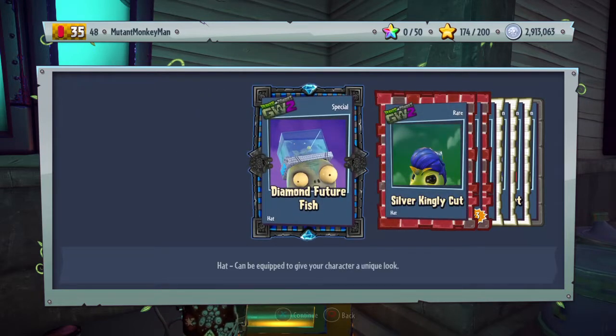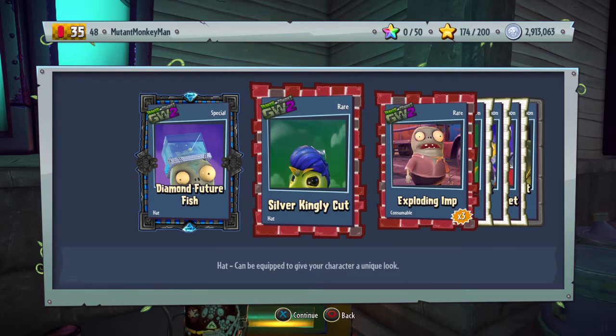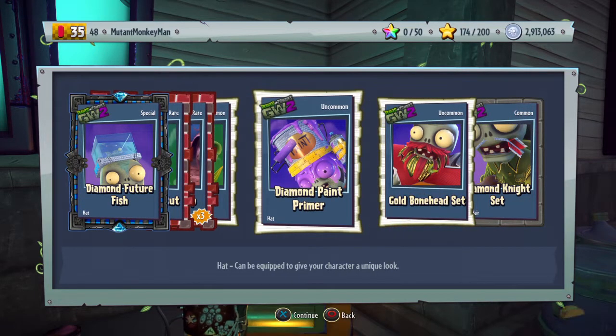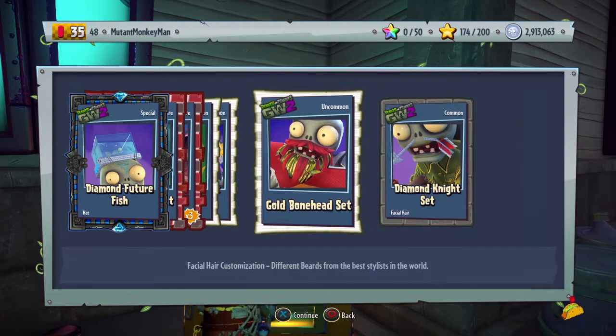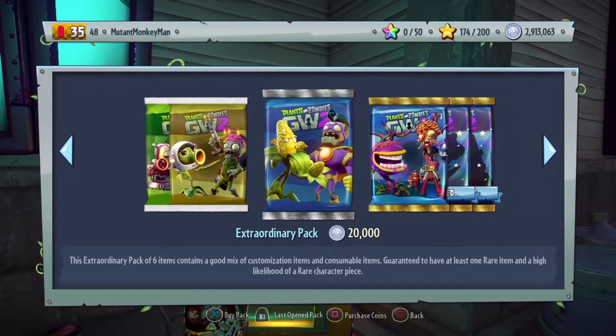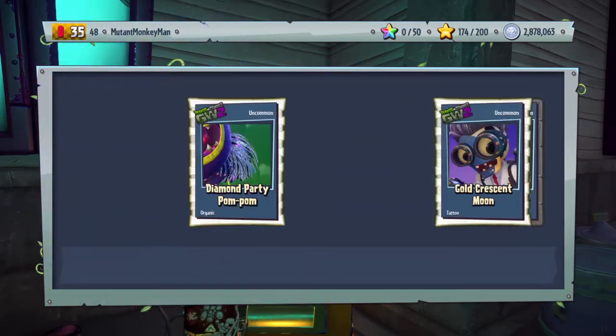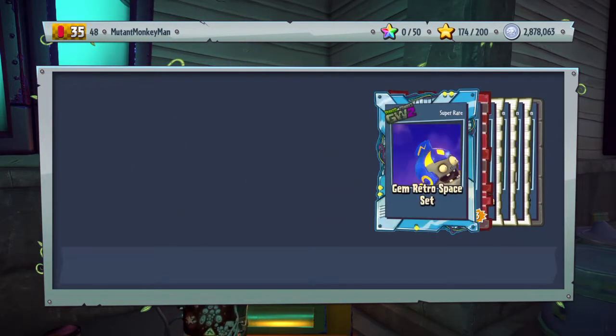What was that paint can? Diamond future fish - okay, that kind of looks neat because it's not too diamond, it's like at the base. Diamond paint primer. Let's go. I will be surprised if we get a legendary today.